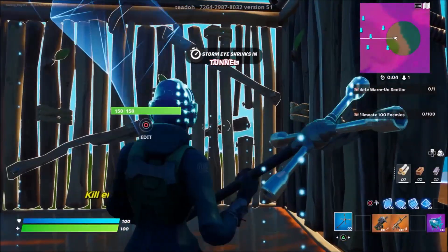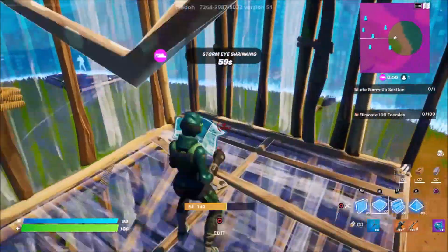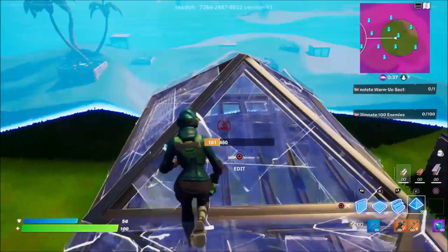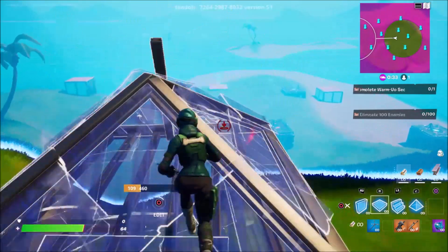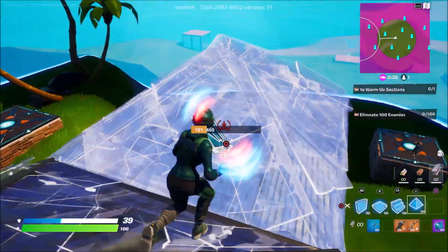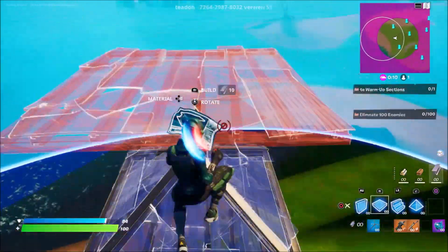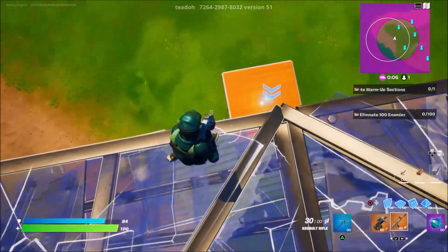Then just jump into this rift. Now you can see that we've started a new thing called tunnel. Just build past all of these NPCs — I recommend using metal for this part, cone flooring above and across just like I am. Head across over to this arrow. If my health gets low, I'll just slurp up. Come across to where the zone ends, and when the zone ends, jump into this rift.